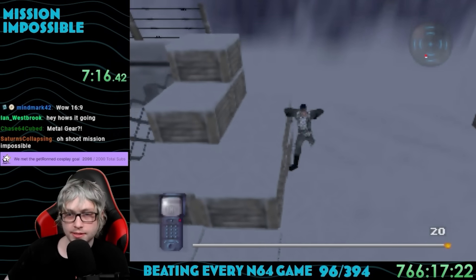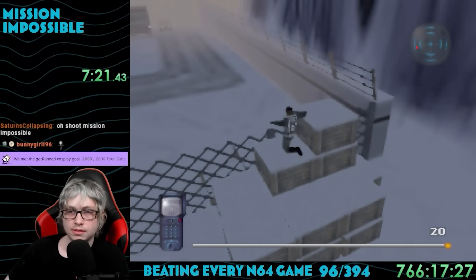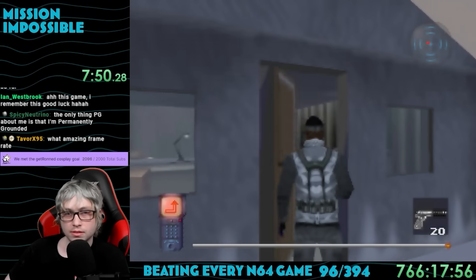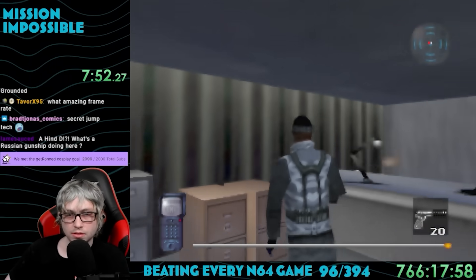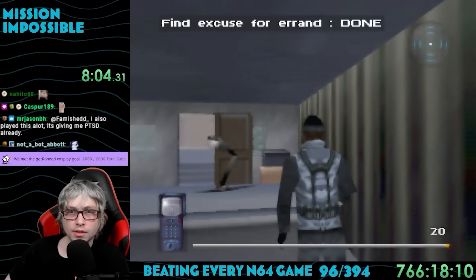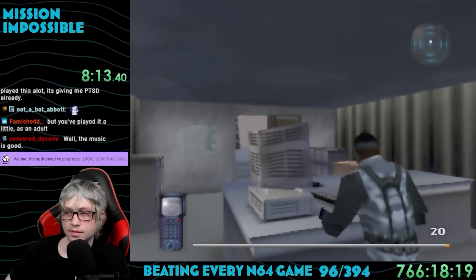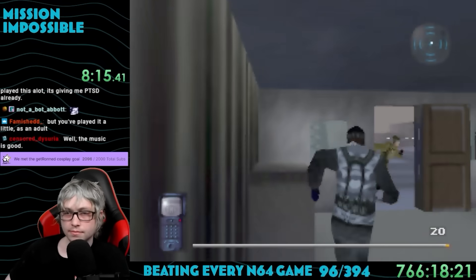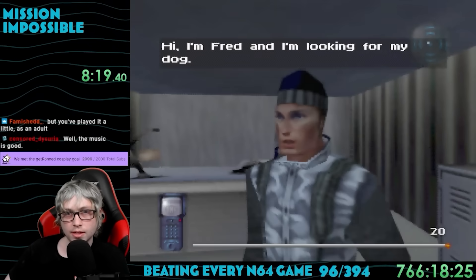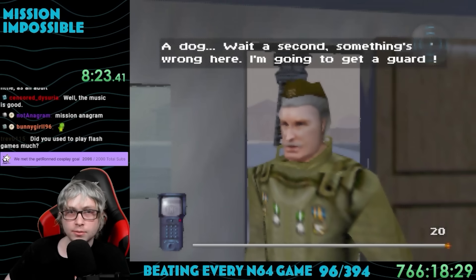We finally get into the gameplay, and to my surprise, it was a third-person view. After jumping over the fence via some boxes, I was inside the enemy base. I ran around aimlessly and ended up in a house where a piece of paper on the desk completed my first objective: find an excuse for an errand. Then a guard showed up demanding to know who we are, and Ethan came up with the brilliant excuse that he's here looking for his dog — and the guy almost bought it.